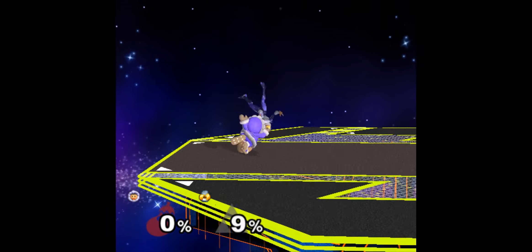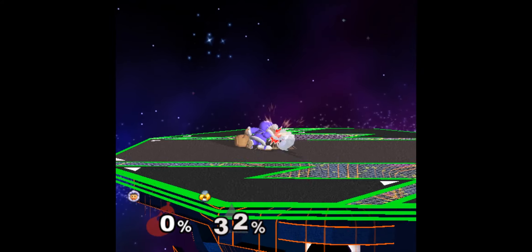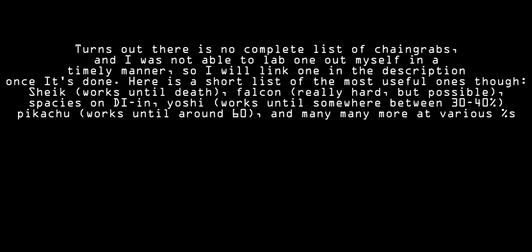Popo can also down throw chain grab several characters even if Nana is dead or far away, and this will of course work if Nana is next to you as well. The full list of characters that can be chain grabbed and the percentages it works at are going to be on screen right now, as well as being in a spreadsheet in the description.